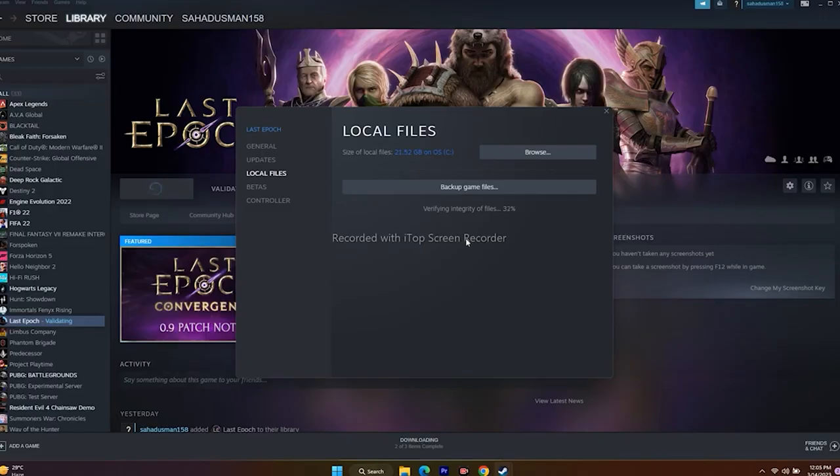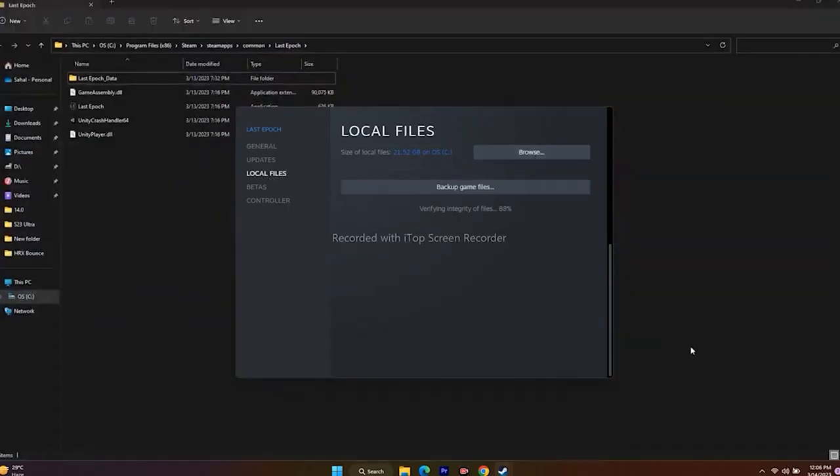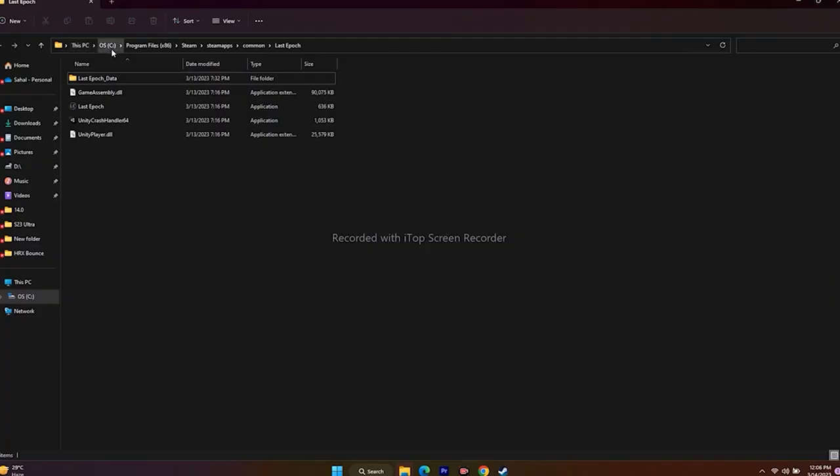Next one is all about launching the game from the installation folder. Instead of launching the game from the Steam app, we have to launch the game from the installation folder. We can navigate to it in two ways — from Steam itself or from the file explorer. Right-click and go to Properties, go to Local Files, click on Browse. You'll be redirected to: This PC > Local Disc C > Program Files (x86) > Steam > SteamApps > Common > Last Epoch. From here, launch the game.